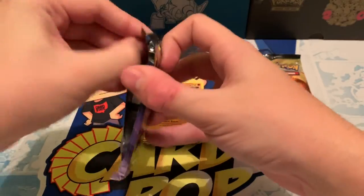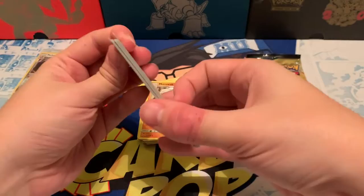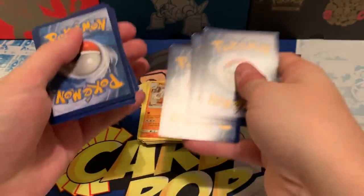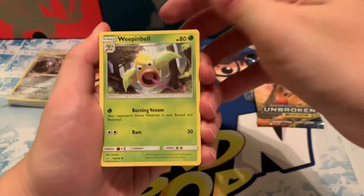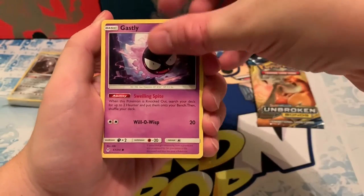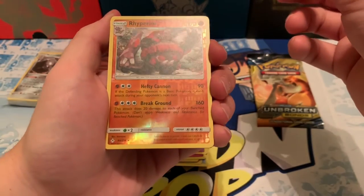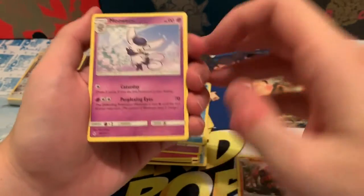Second to last pack — that one opened nicely. There is the code card. Four cards: leaf energy, Weepinbell, Surprise Box, Torracat, Gastly, Carvanha, Togepi, Espurr, Squirtle, Rhyperior — which is a reverse rare, nice — and a regular rare, Meowstic. Womp womp.